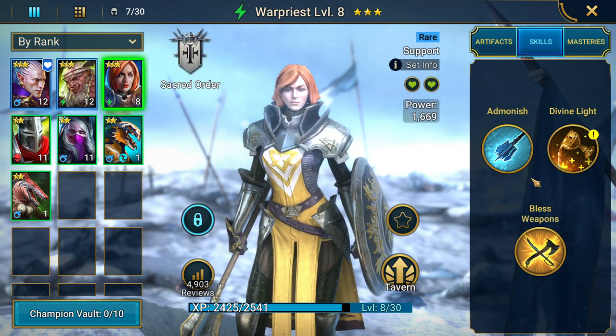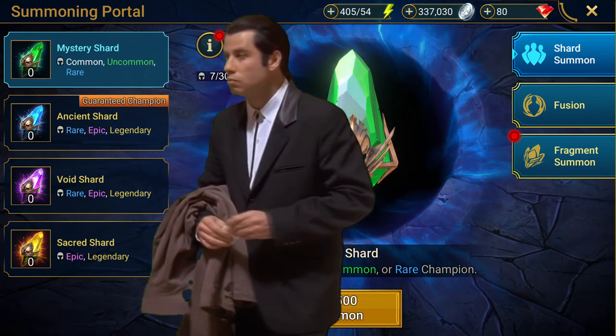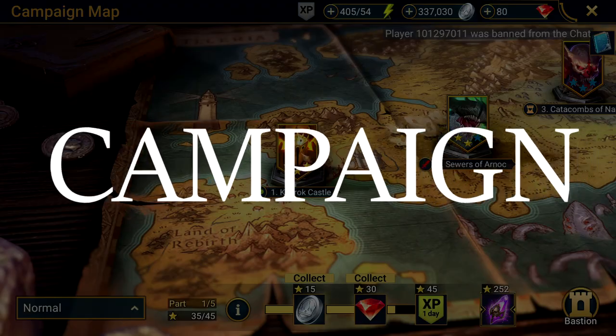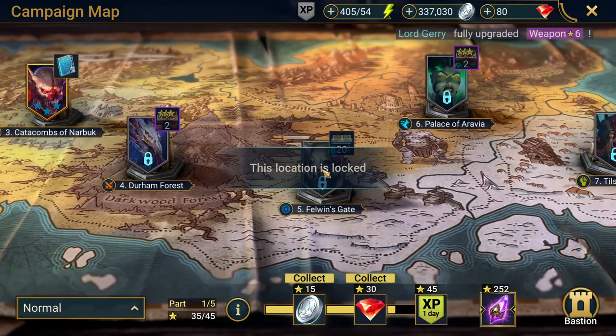And don't forget to upgrade their equipment. Where to get the shards? Well, there are plenty of ways. You will always get uncommon shards through the course of your campaign. The further along you go, the greater is your chance to receive a shard with a higher rarity.